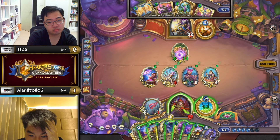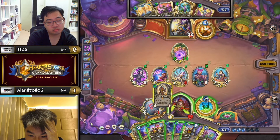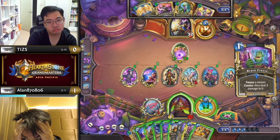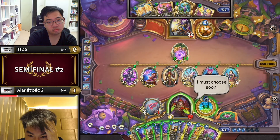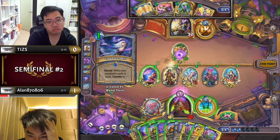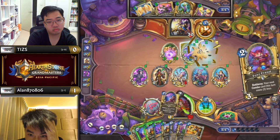Alan going absolutely gangbusters with all this draw and all this reduction. Even the Alexstrasza is very, very relevant to go for burst at the end. Two more battle cries he can play that are not spells, so not going to proc any 2/2s. Still searching for the Prize Plunderer. He can still play the coin afterwards so this is fine, but he still hasn't found it. He'll overdraw the Pen Flinger if he plays Brain Freeze — he has to coin first, which I think is fine. But every spell is a disaster because of the 2/2s.